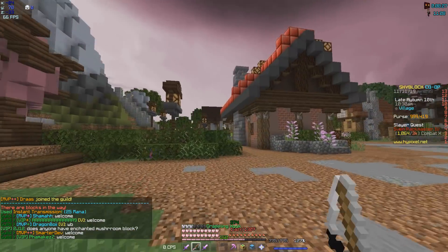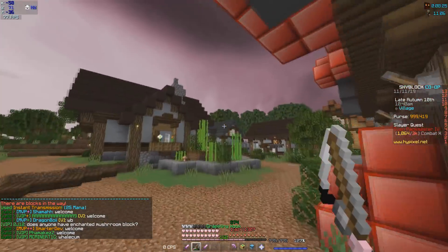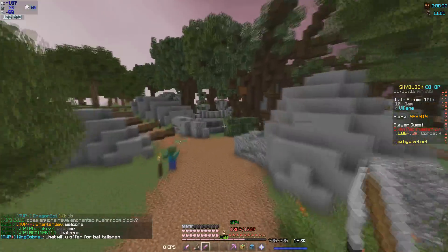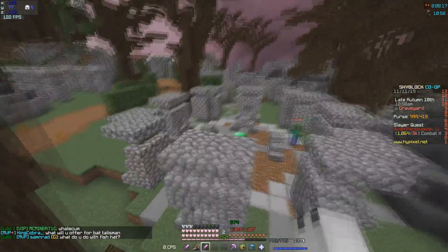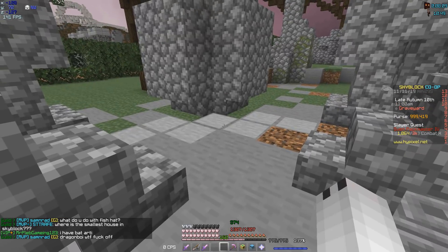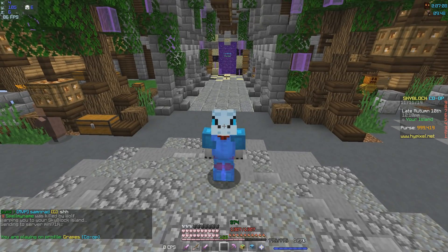After you talk to him about the flowers, the next quest will be located in the graveyard. You'll get an emerald altar and basically just go over here to your emerald altar — he'll be located about right here. You'll need to give him about 64 emeralds to complete this.